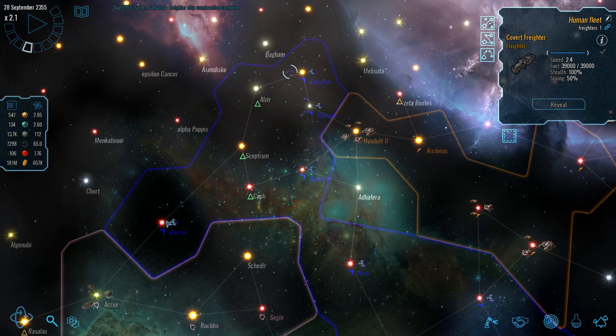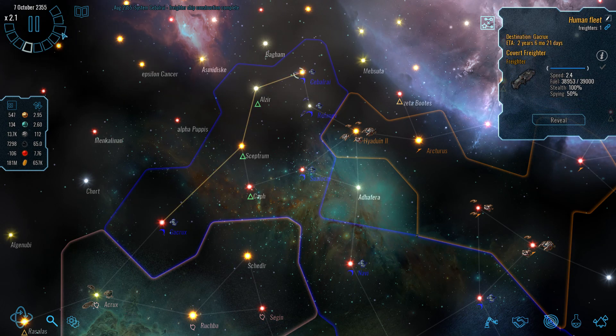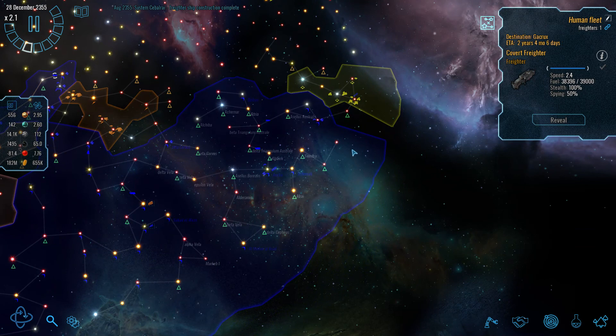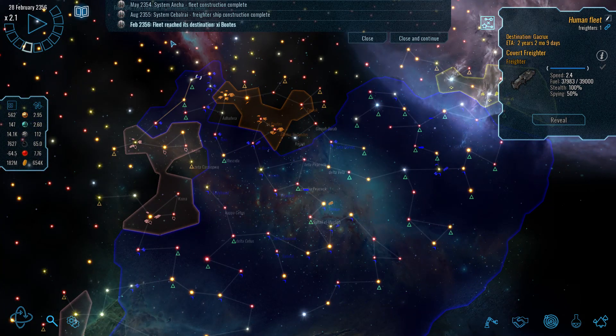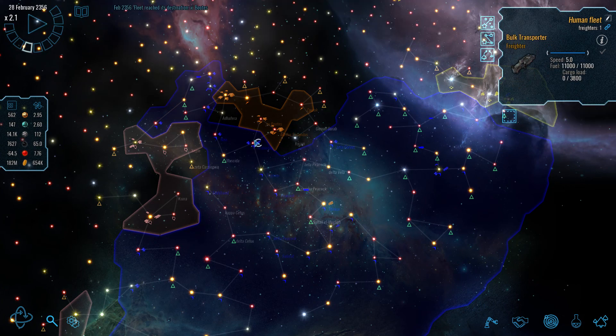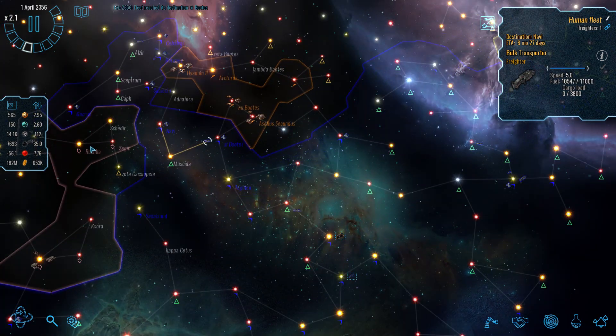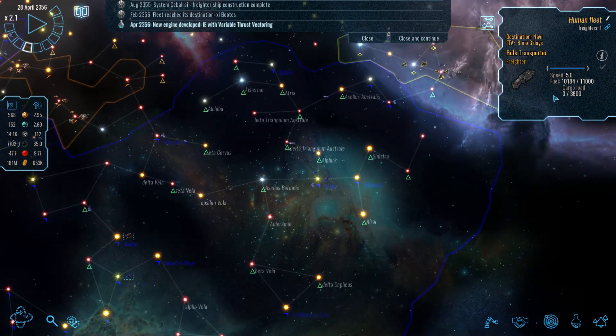There's one covert freighter — let's move this one over there. I want to know who's actually committing these sabotage operations against us, because it might at least inform us as to who's likely to come for us next.